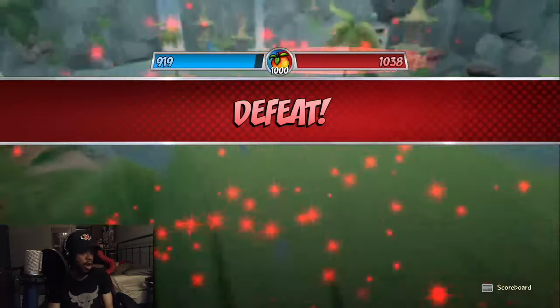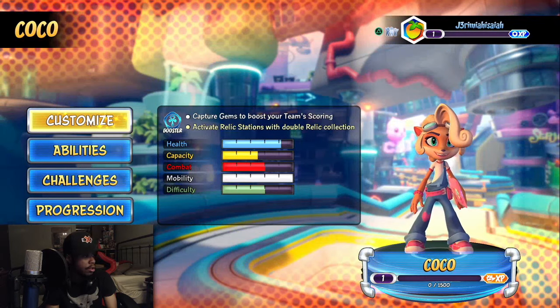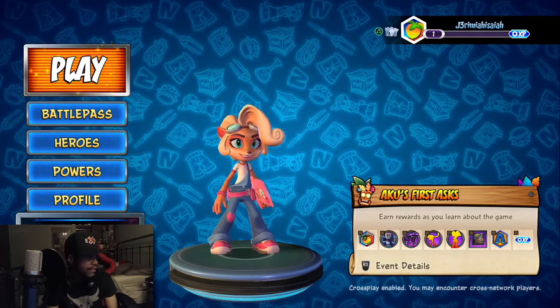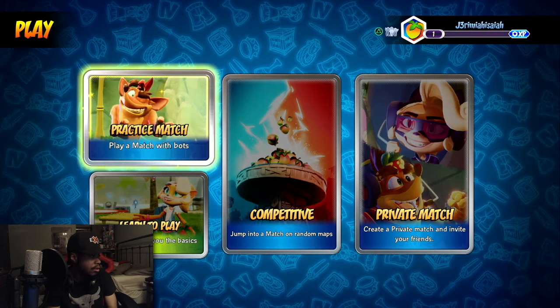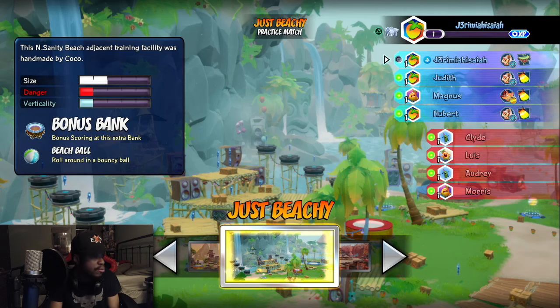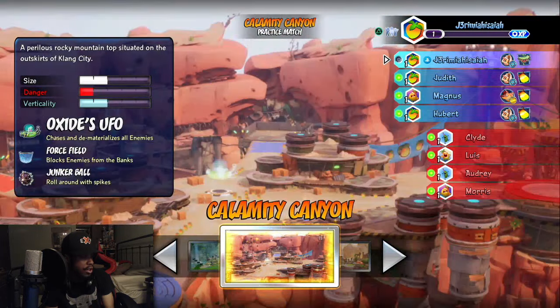That body slam is gonna get pretty annoying pretty fast. I'm getting bodied — we lost. I wasn't ready for a real match. I can play as Coco — let me play as her. Then I want to play Tawna next. I don't have to play online, which is actually really good. I'm gonna do this one more time to redeem myself. You can actually pick more than one map — let's do Calamity Canyon.